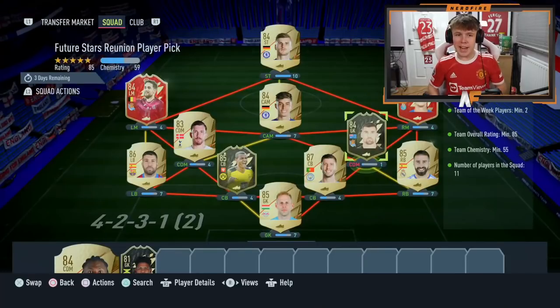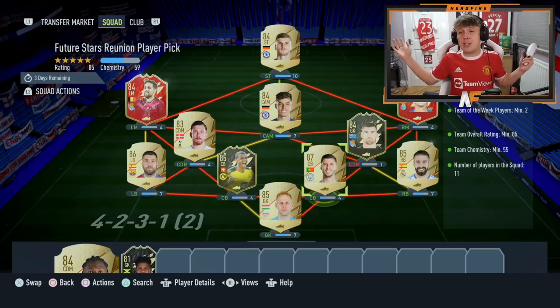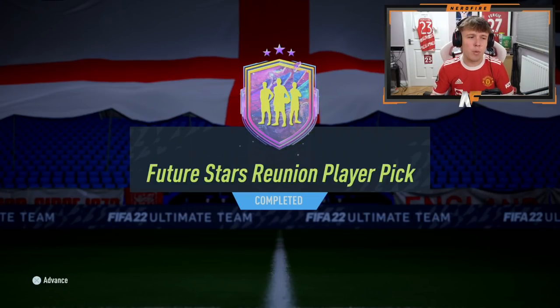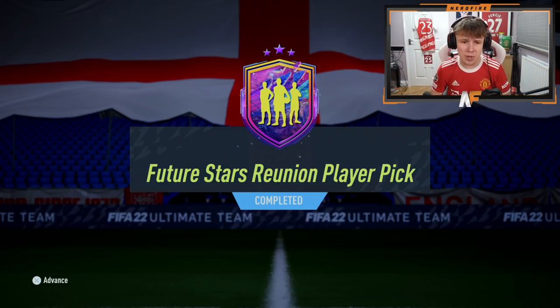Here we go with the Future Stars Reunion player pick - you can do this twice per account. It costs an 85-rated squad and two team in forms, so it's not the cheapest. We're sending the first one now. I'm still quite confused about exactly what you can get back from this player pick, so let's go through it.